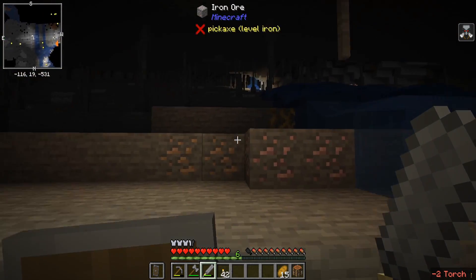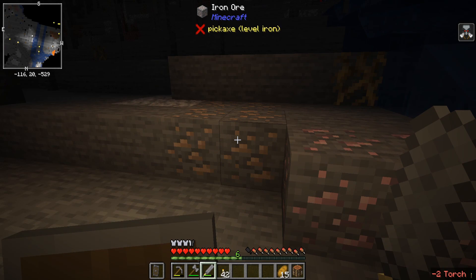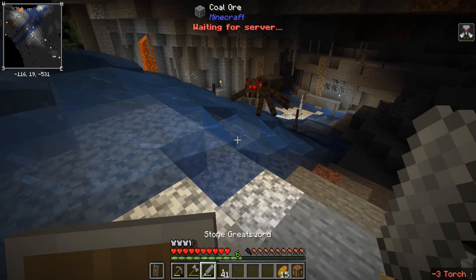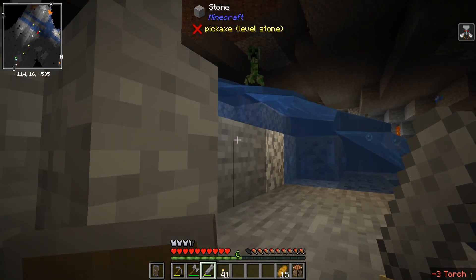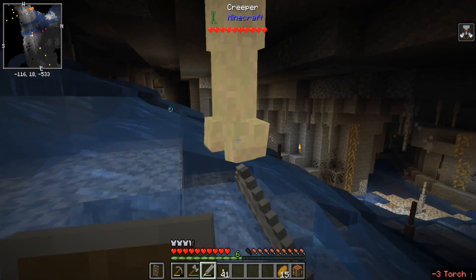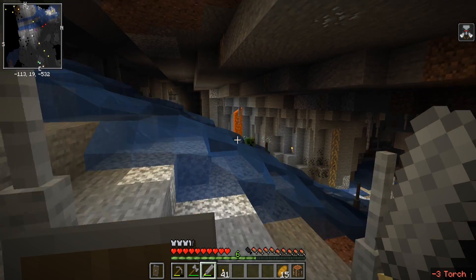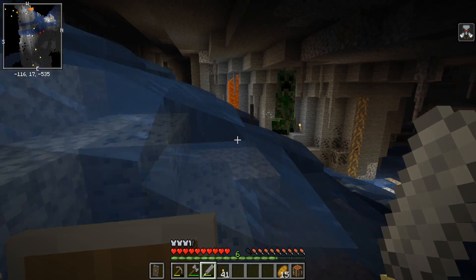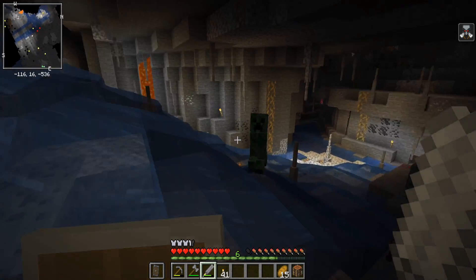They're getting washed away. Bauxite ore and iron ore. That's good stuff. Oh, they're actually making it through. Get out of here. And remember, this is still just a five damage sword. There's nothing really spectacular about it, but it is stone and it's got a massive sweep to it.